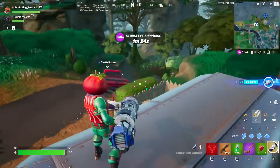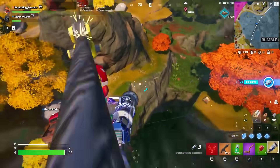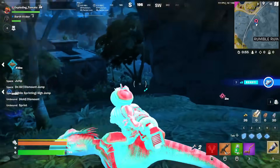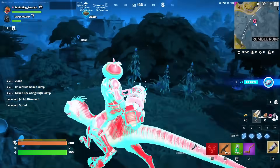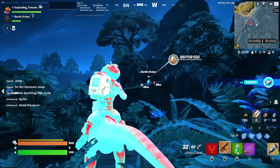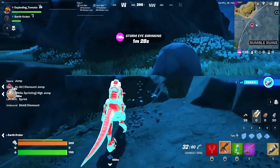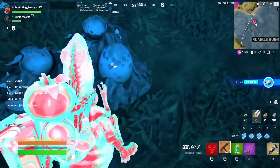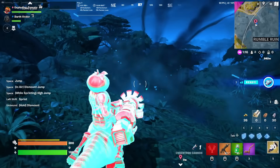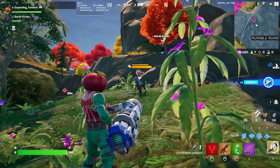The last thing I have to do is find a rideable raptor. I've located one — he's cute and attacking me. I have the thermal perk which makes this look really weird. There's also a raptor egg — there are so many new things in this update. They can jump pretty high! And that's Season 3! Make sure to leave a like and use code tomato.